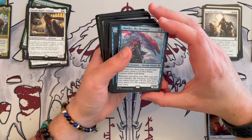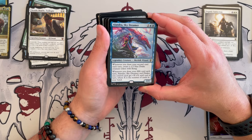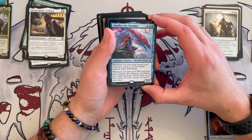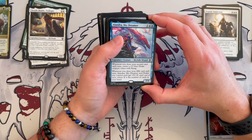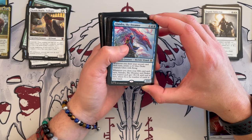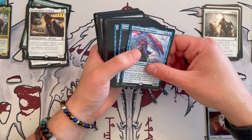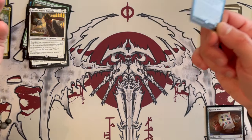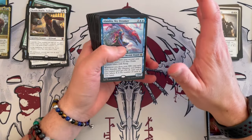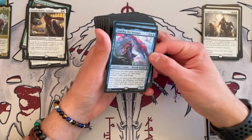Alandra, Sky Dreamer is a 2/4 Merfolk Wizard that costs four and is blue. Whenever you draw your second card this turn — synergy — create a 2/2 blue drake creature token with flying. Whenever you draw your fifth card this turn, Alandra and drakes you control each get plus-X plus-X until end of turn where X is the number of cards in your hand. Very, very good. Because most of these card effects just draw a card, you can sac one clue and most triggers are already done. And if you get to the fifth draw, you have extra draw effects — very nice.